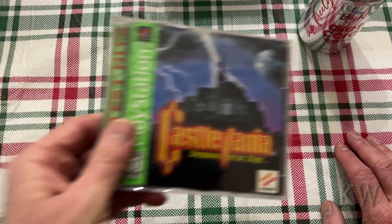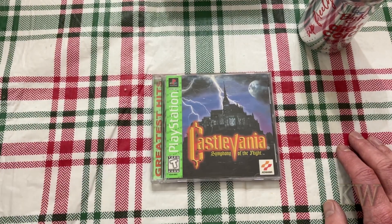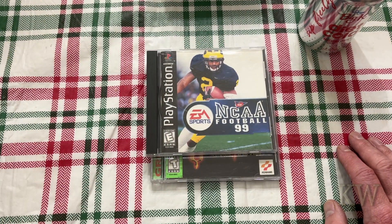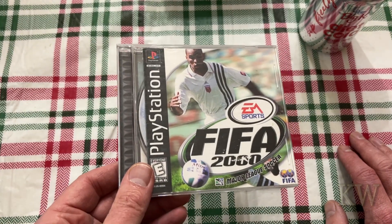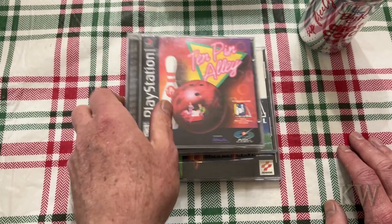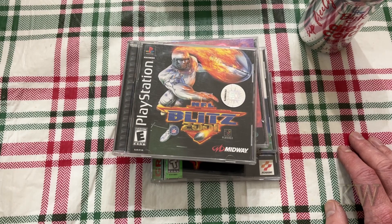We're getting there — Castlevania: Symphony of the Night, kind of a fun game. NCAA 99. Some FIFA games. Ten Pin Alley — I didn't even know I had this one, gonna have a bowling game in there. NFL Blitz. Rebel Assault 2 — that's a two-disker, at least two discs.